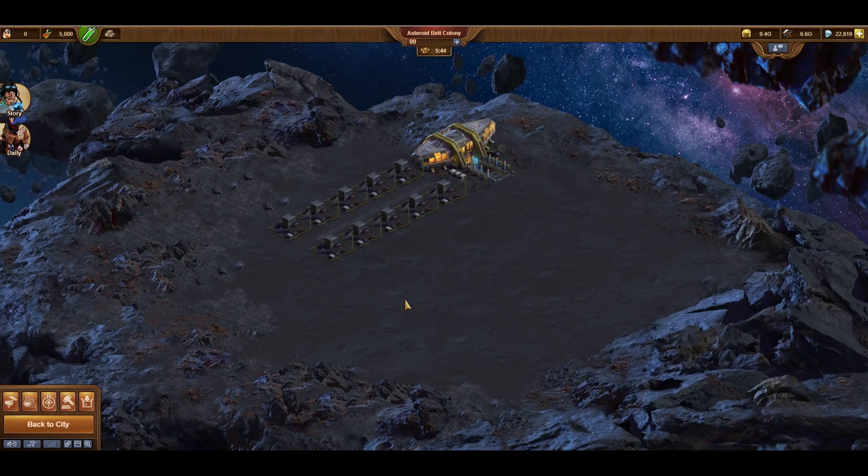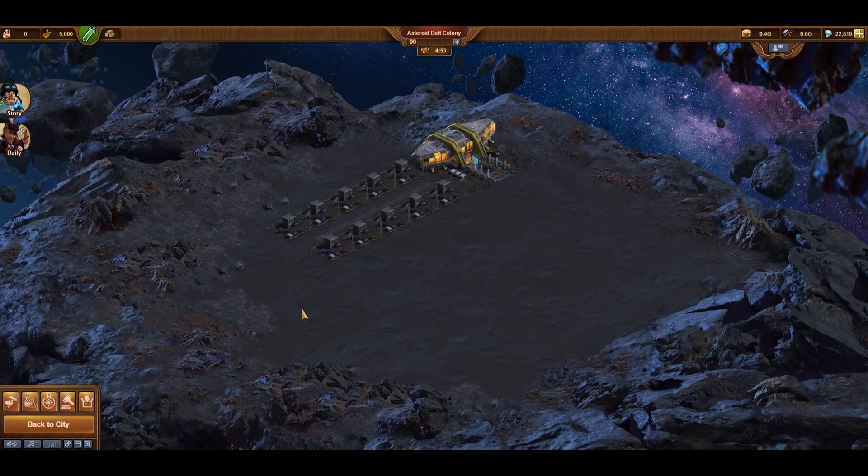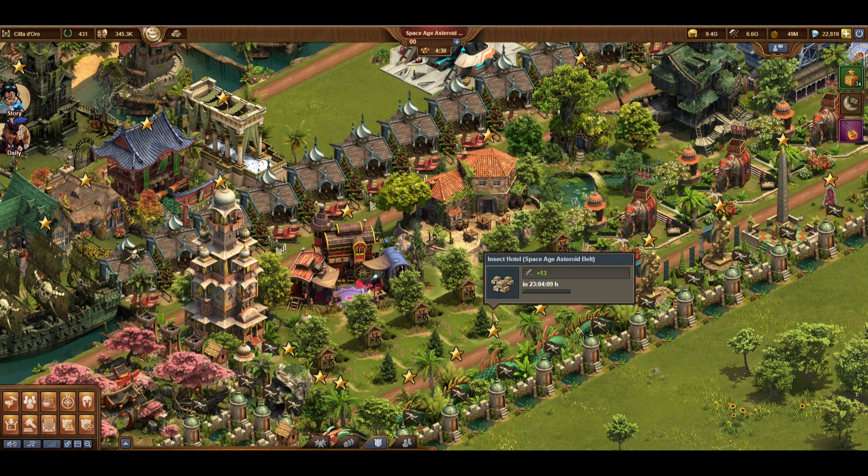I've begun construction on my new asteroid colony where I can begin generating credits for exploration in the continent map. Speaking of which, Mars exploration is now disabled, so I'm glad that I stockpiled some Mars ore before moving up. Also, my Mars colony is independent and not generating any goods, so I have to get them elsewhere. Luckily I have some sleigh builders and insect hotels that can create materials in 24 hours.